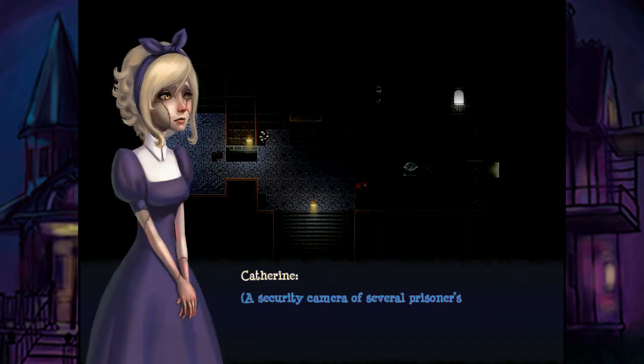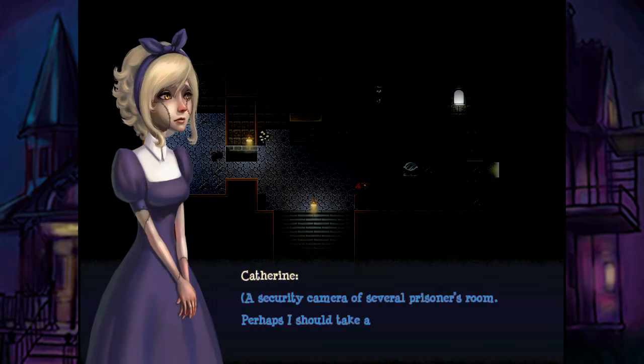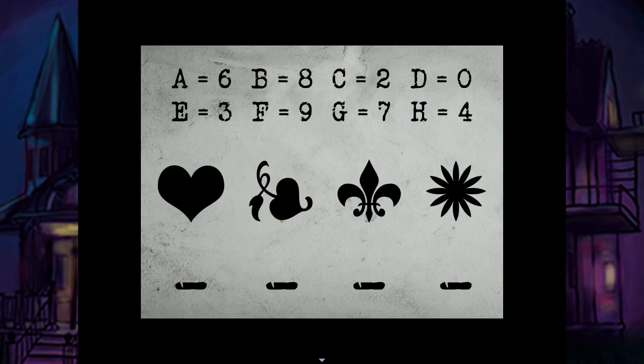Well, we'll figure it out. This is actually going to allow us to look into a couple of rooms that we had no access to. We had access to that one. E. E is... that symbol — jester hat, whatever. It's E. Which is 3, now that I think about it. B is 8. E is 3.